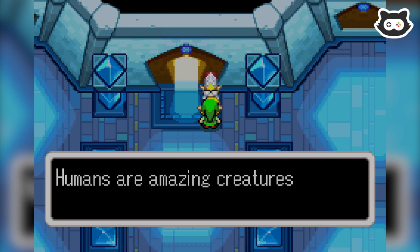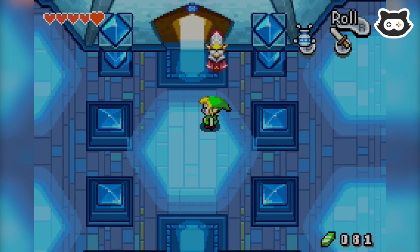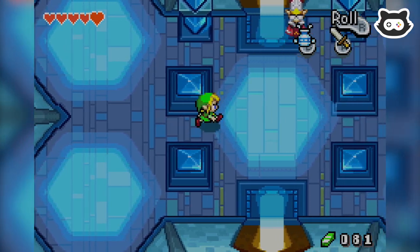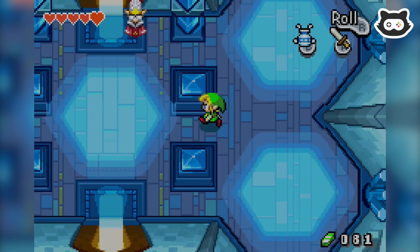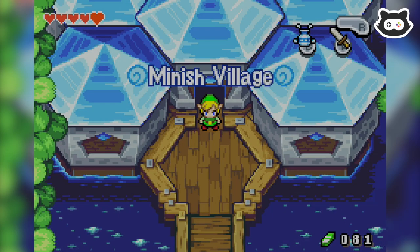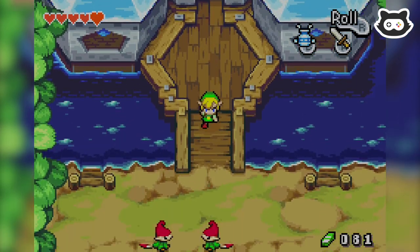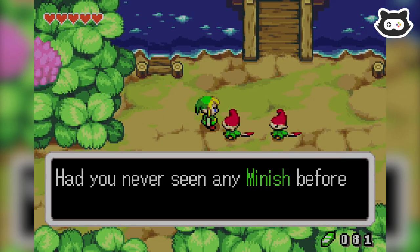Incredible! Humans are amazing creatures! The Elder is sure to be amazed too! The pixel art in here is incredible though — what an amazing little castle area this is. So we're gonna head back to the Minish Village. I guess we should talk to everyone as well; maybe they've got some different dialogue.